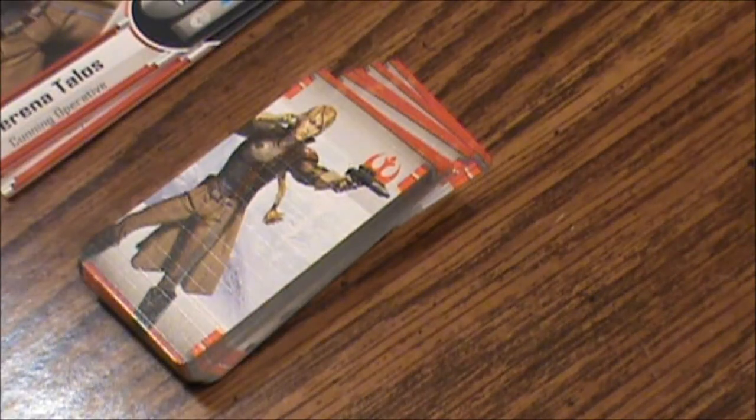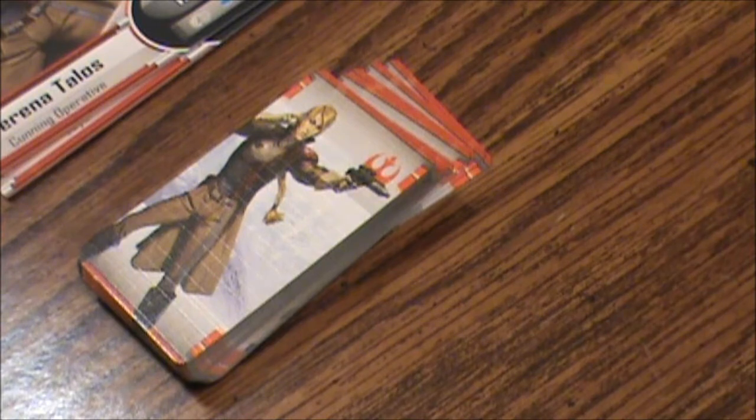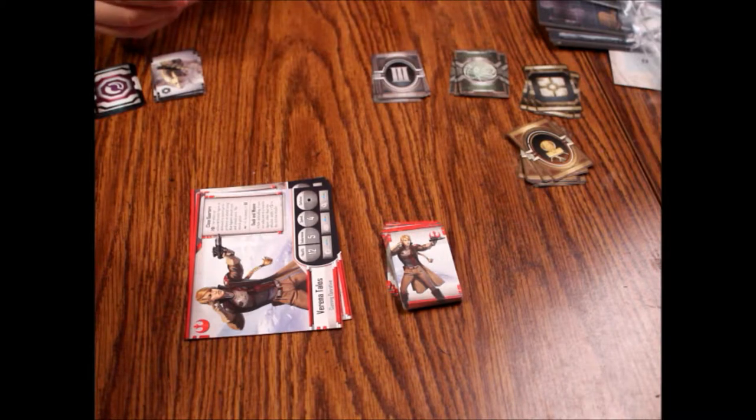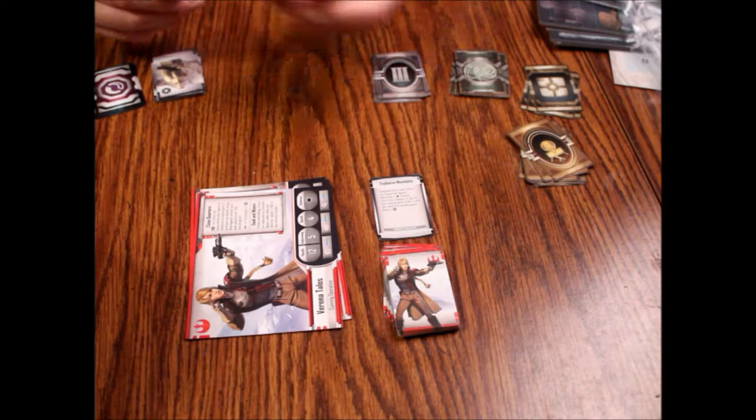Alright, there's quite a few cards to go here. If you don't want these spoiling anything, you should probably not be watching this. Let's divide these up into stacks first. We've got some with an AT-ST pictured on them — we're going to do those first. Explosive Munitions — exhaust when an Imperial figure declares a blaster attack; you may replace 1 die in the attack pool with 1 red die and the attack gains Blast plus 1 damage.